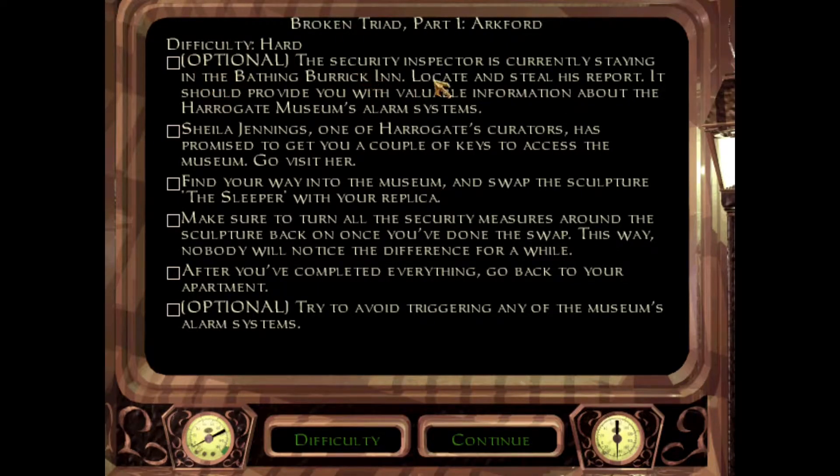The first objective is optional: the security inspector is currently staying in the Bathing Burrig Inn — it's a funny name — locate and steal his report, it should provide valuable information about the Harrogate Museum's alarm systems. Next: Sheila Jennings, one of Harrogate's curators, has promised to get you a couple of keys to access the museum — go visit her, not optional. Find your way into the museum. Swap the sculpture, The Sleeper, with your replica — not optional, that's the main point. Make sure to turn all the security measures around the sculpture back on once you've done the swap. So we have to not only steal it, but also make it look like nobody ever stole it. After you've completed everything, go back to your apartment. Also optional: try to avoid triggering any of the museum's alarm systems.